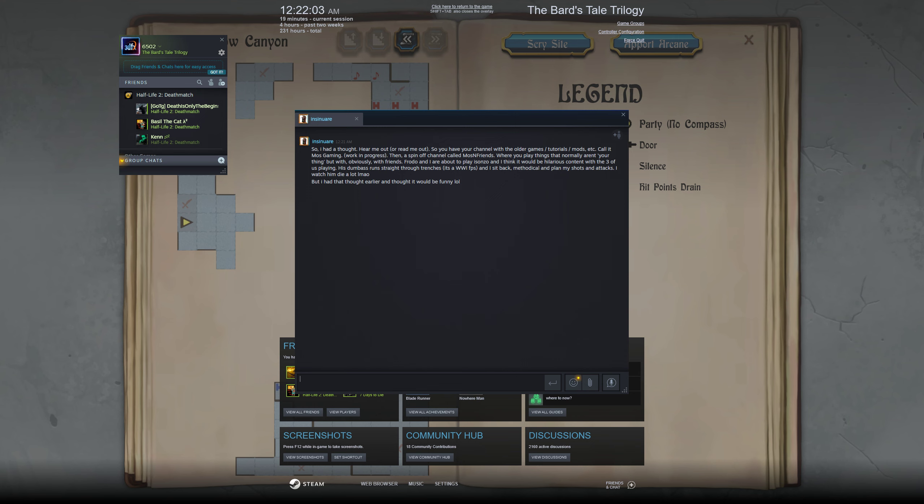So I had a thought — hear me out. You have your channel with the older games, tutorials, mods — call it Moss Gaming. Then a spin-off channel called Moss and Friends, where you play things that normally aren't your thing but with friends. Frodo and I are about to play Isonzo — I have no idea what game that is — and I think it would be hilarious content with the three of us playing. It's a World War 1 FPS, and I sit back methodical and plan my shots while I watch him die a lot.